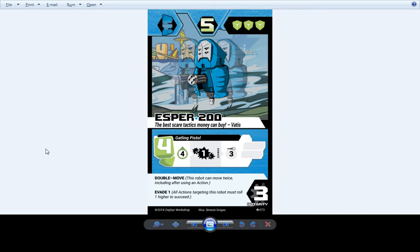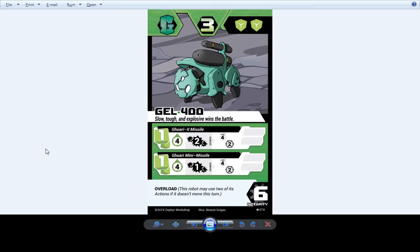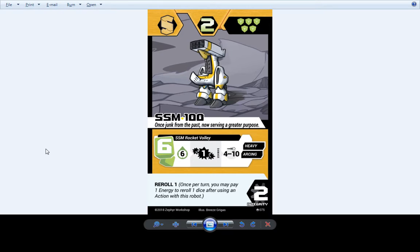He's Combat Ghost. Shell 400 hasn't changed — still shoots two missiles. SSM 100 hasn't changed — still has the oldest art in the game by a long shot, drawn about 4 years before the game even started. I decided not to update him because I liked that kind of inside joke — 'once junk from the past, now serving a greater purpose.' Still has my favorite flavor text, and it's still a very build-around-me robot that gets better if you pile buffs onto him.